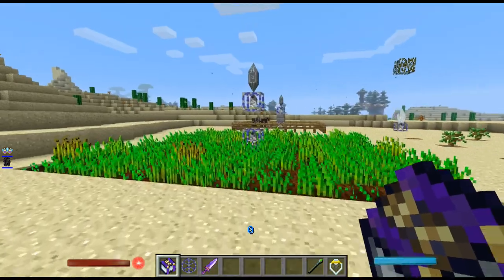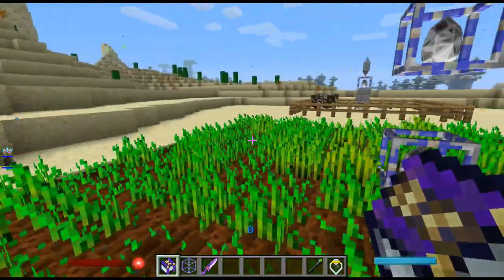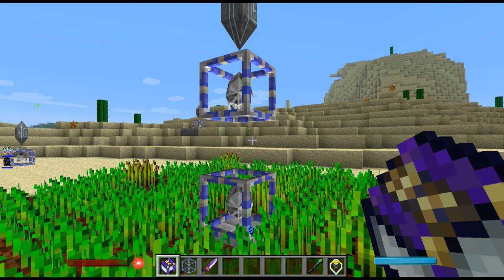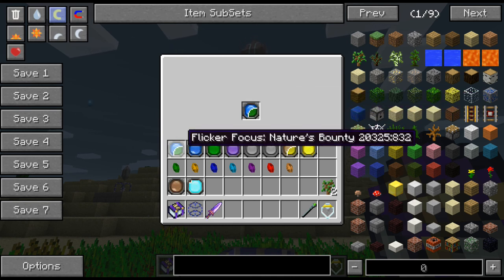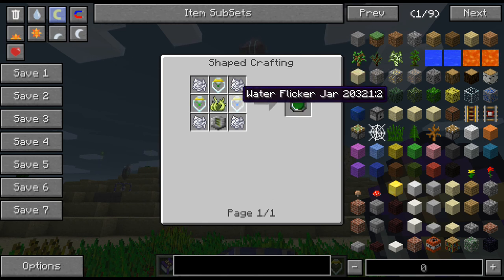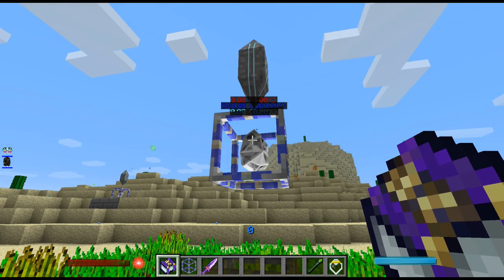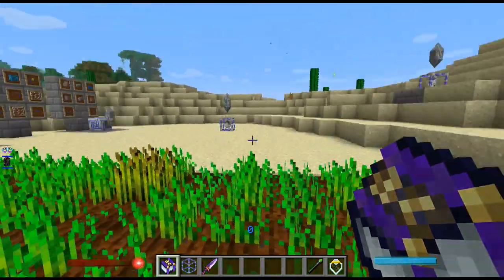So in here we've got two focusers. We've got this one — the gentle rains — and as you can see it's making it rain, which is allowing this area to be hydrated without water source blocks. Up here we've got the nature's bounty focus, and if we look at that it's two nature of life and a water flicker jar, life essence, and various bits and pieces. That does require power — I've got an obelisk linked to that — and it basically makes these things grow better, pretty much exactly the same as the old sigils did.